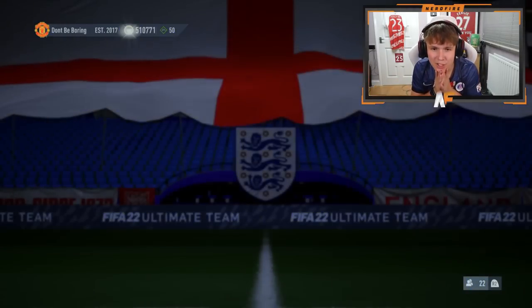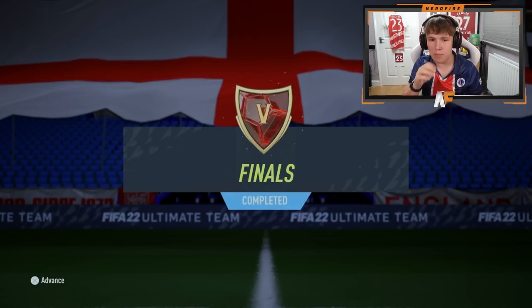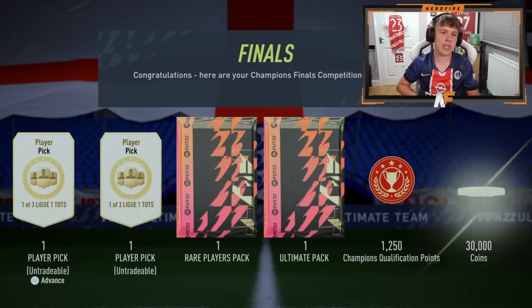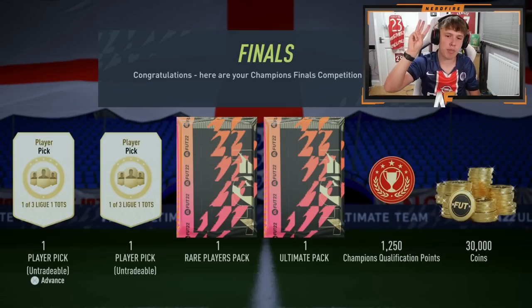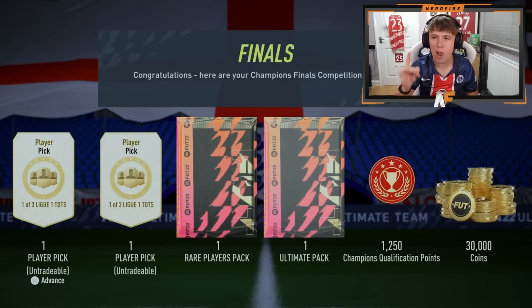We have finished FUT Champions for the League and as you can see we're in Rank 5. It is quarter past 11 — I think this is the quickest I've completed it so far this Team of the Season. We got the 11 wins, so we've got ourselves two player picks out of three options, a 50k pack, an ultimate pack, and 30,000 coins as well.